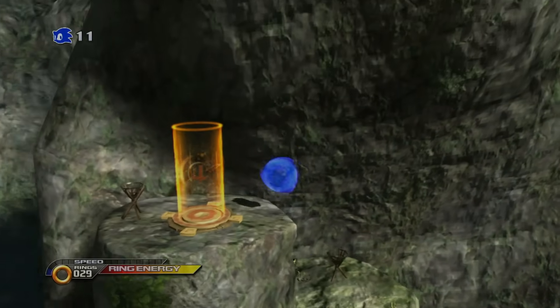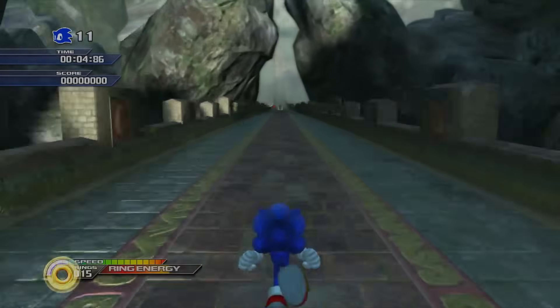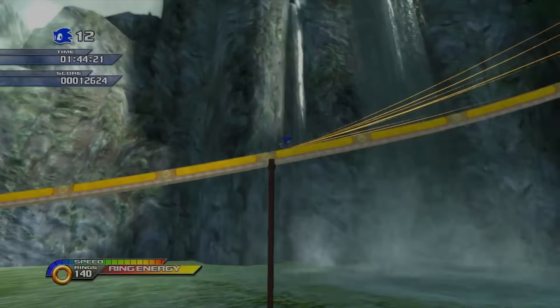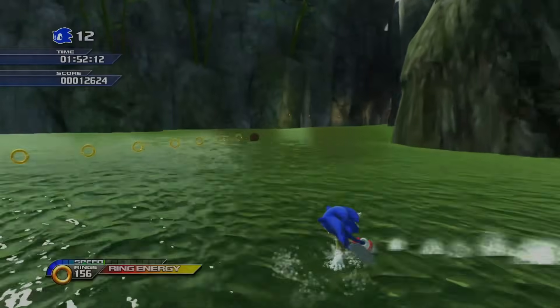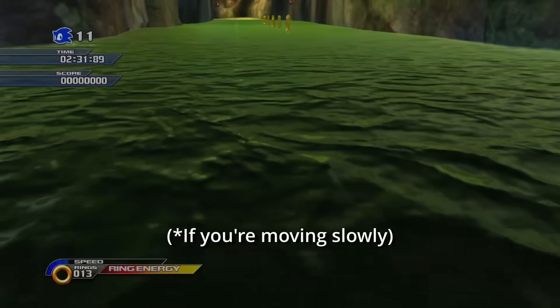Somehow things get worse once we enter the actual stage, Dragon Road. The first chunk is okay, and in some areas boosting is clearly a bad idea anyway. But what really makes this stage a challenge is the following water section. We can still use our drifting technique here. Even though much of the section is very narrow, we just have to flick left and right more frequently because touching any walls almost always kills you.